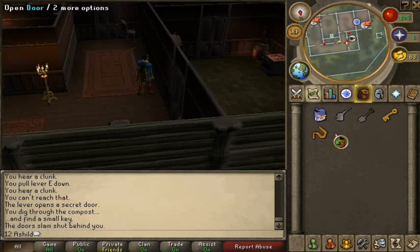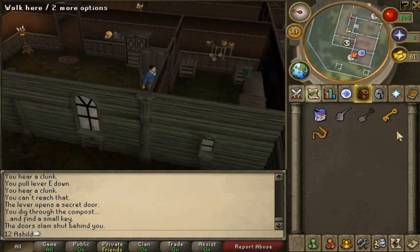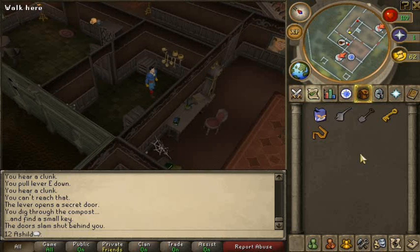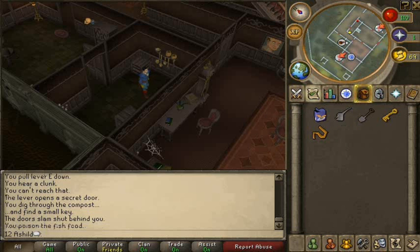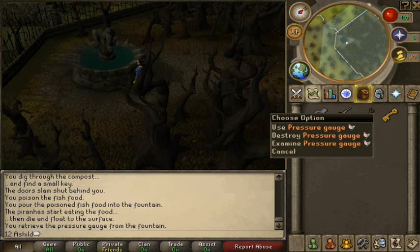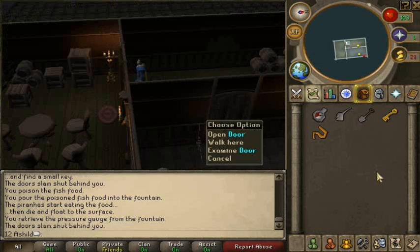Go through to the cooking place to get the poison, then mix the poison with the fish food. Once you've done that, find the water fountain which is at the bottom left of the mansion area. Use the poison fish food on the fountain, then search the fountain and find the pressure gorge.